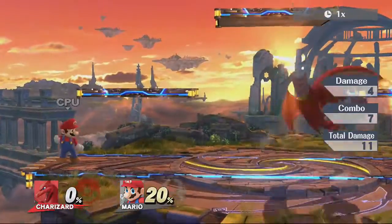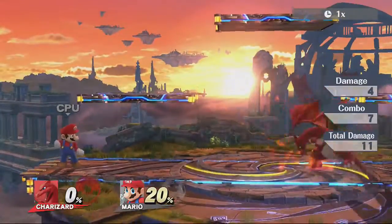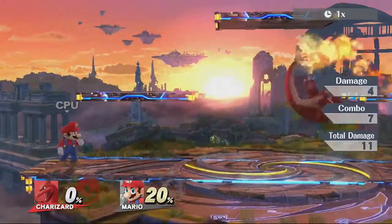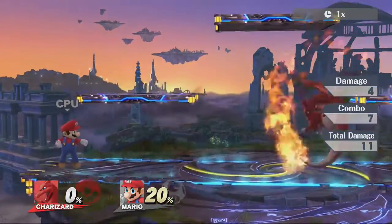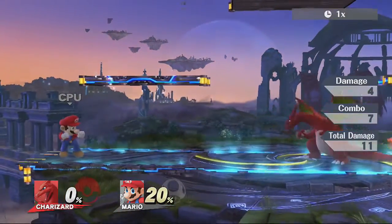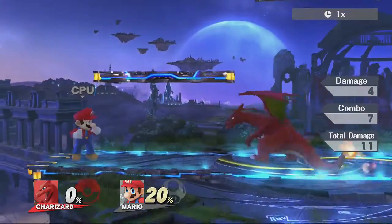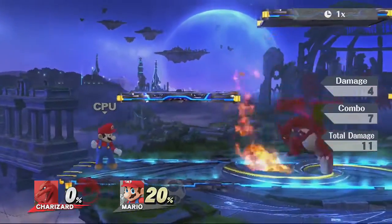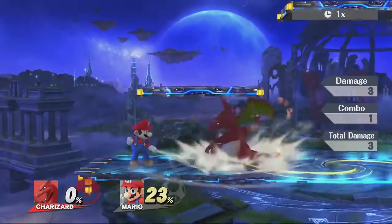Just being in the neutral, I like throwing out short hop Nairs, which is just a standard A in the air. If you don't fast fall, you get instant recovery from it, so you can go straight into jabs. In neutral, if I'm trying to approach an opponent, I'll throw out a lot of Nairs because it's a decent move and you can throw out jabs straight out of it.